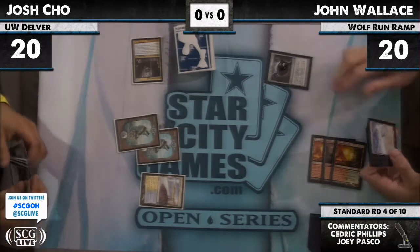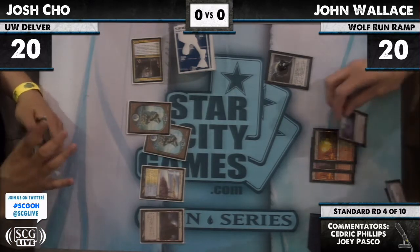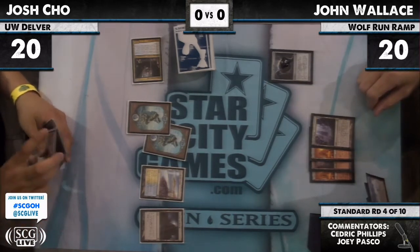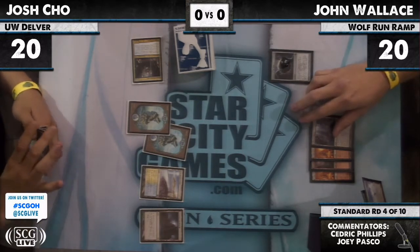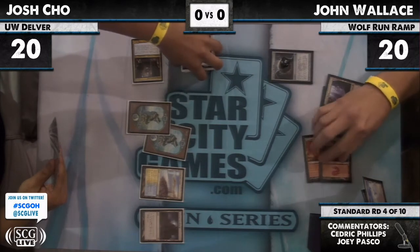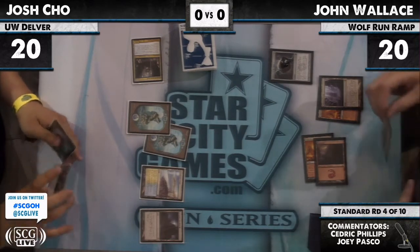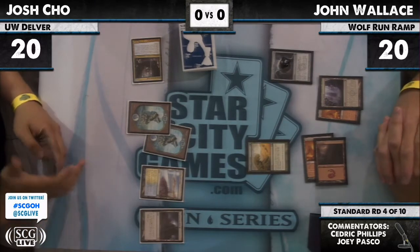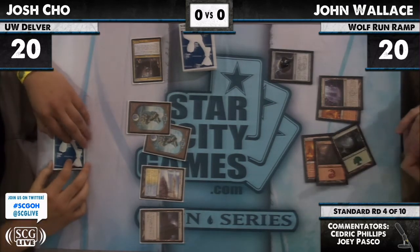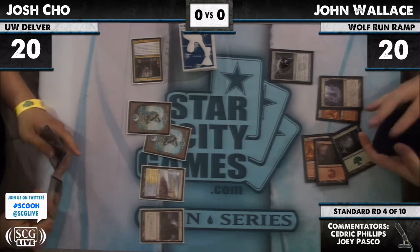One for one, just fine with that. Moorland Haunt for Josh, passes back to John. Inkmoth Nexus. Looks like John wants to cast another — he goes with Rampant Growth, another ramp spell, which resolves. Gets a Forest. So John now will have Titan mana next turn.